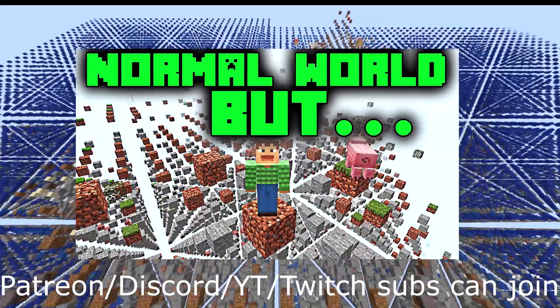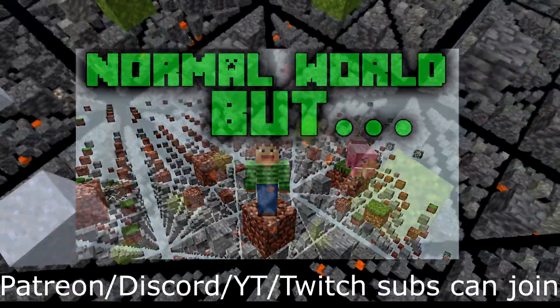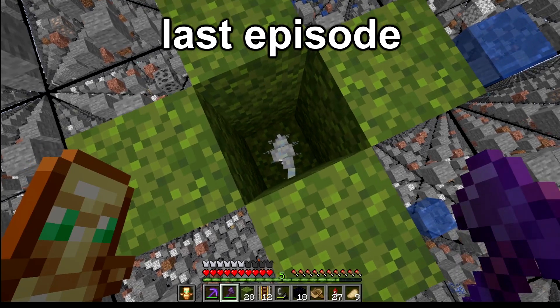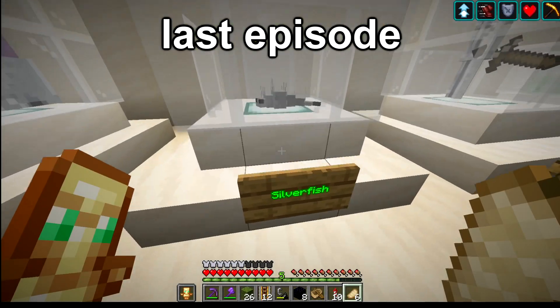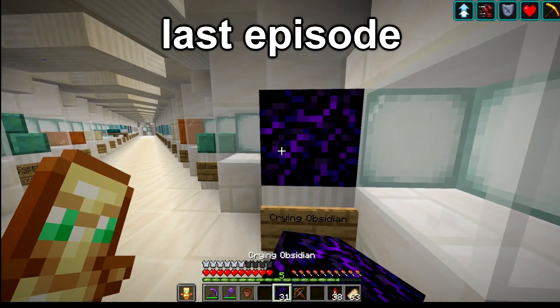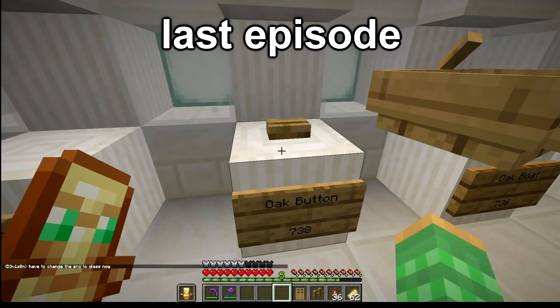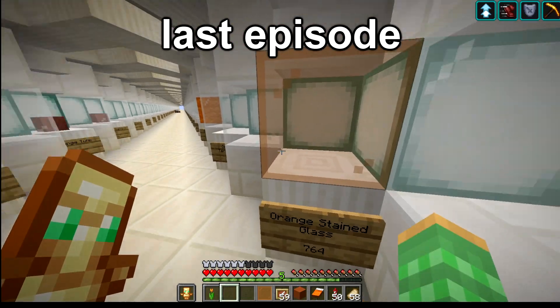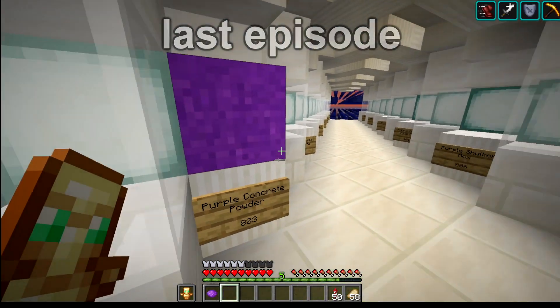Watch the series from the beginning with a link down below, as well as learn how you can actually join us in this world. In the previous episode of Ray's Grid, we killed and collected shulkers as well as silverfish for the advancement and the mob zoo. Then we went on an extreme item collection, trying to fill out as many items as possible for the museum, finishing up all the items with the letter C, and then collecting all items starting with the letter M through O.